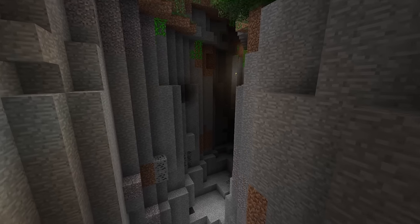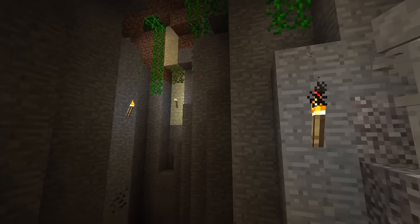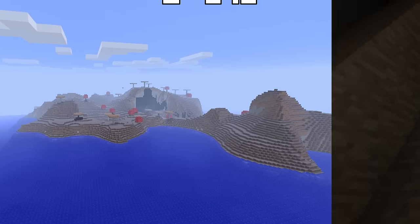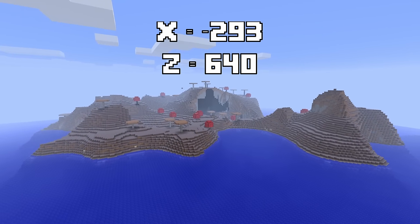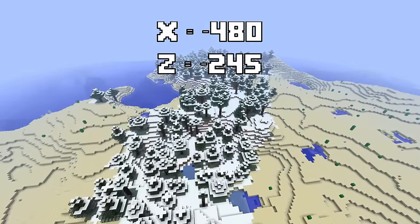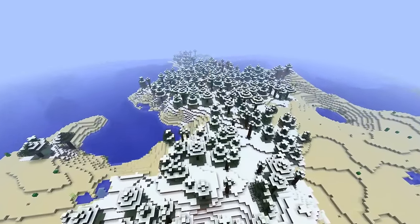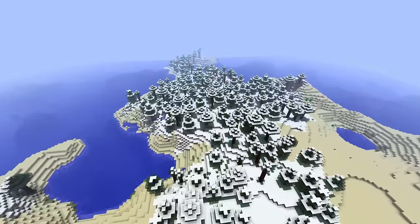It was also fun to eventually turn the jungle into a large base and completely transform the island. If you headed southwest through the ocean, you'd find a mushroom island super close by. If you headed north, you'd find a really weirdly generated tundra in the middle of a desert. The old wacky generation was something else.